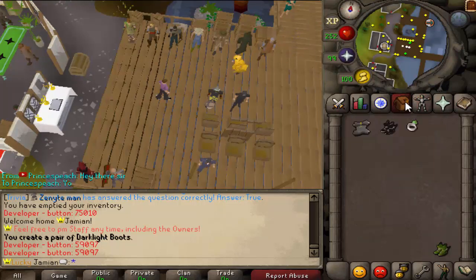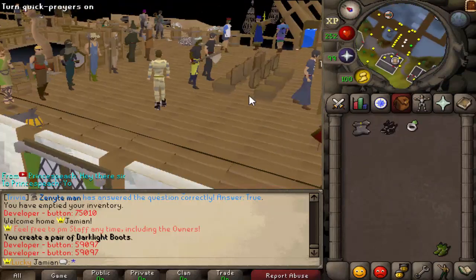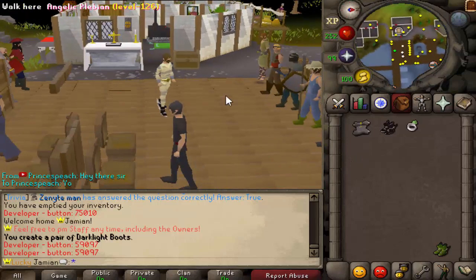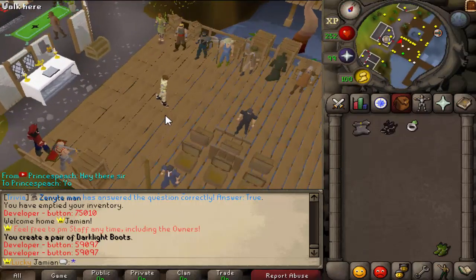I don't have the best legs to show you that because I have baggy pants, but I do have a mask — it looks pretty good with it, in my opinion, because it shows off the boots pretty well. They are attainable in game; this is our form of completionist.